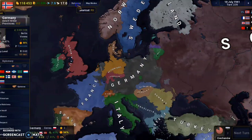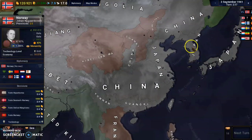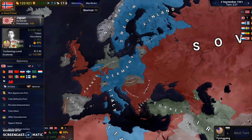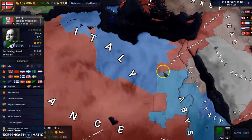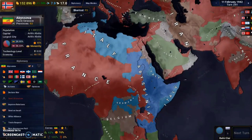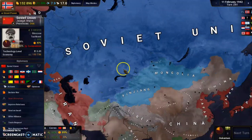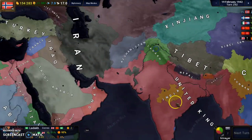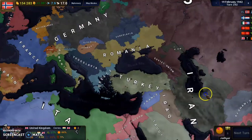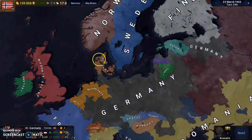Germany managed to get back their lands despite some problems. The Italians largely failed in Europe but regained Tunisia and some African lands, with their Abyssinian allies doing a lot of work. The Soviets have their own faction with puppets in Central and Eastern Asia. It appears that Ceylon and India managed to declare brief independence from the United Kingdom. Since Germany has no intention to declare war against the Nordics, we should be fine. Asking for a union with Sweden or Denmark likely wouldn't work anyway.